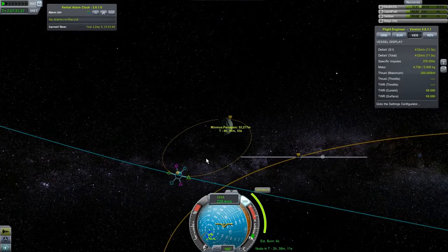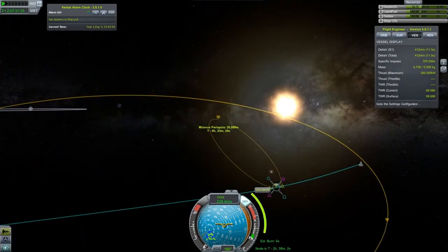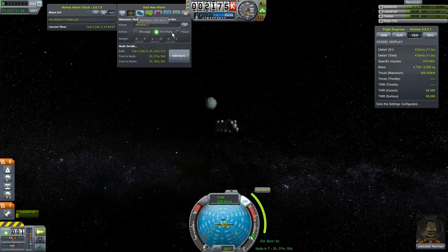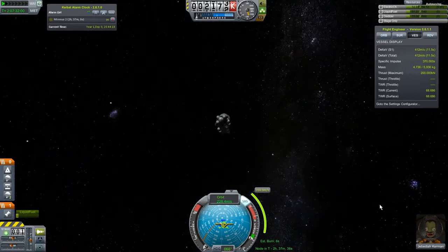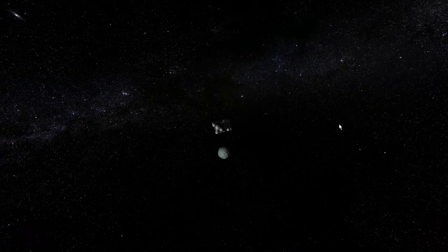Let's try to bring our periapsis down to about 20 — that does 210, which is close enough. I think Jeb is going to be happy — it's a six-second burn. Let's go ahead and add a maneuver node, set it for 30 seconds before, add that alarm, and go back into free mode. Clear all those and let's watch Minmus come up at us.